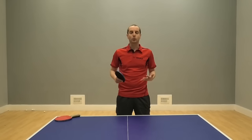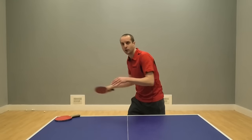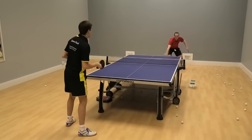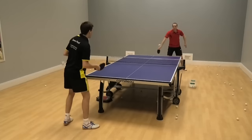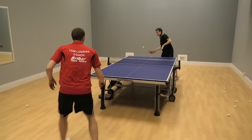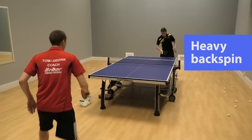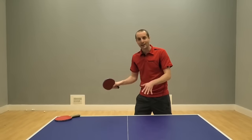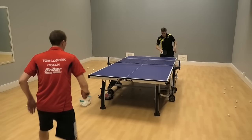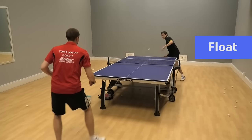How I learnt to play against long pimples players was using a simple tactic of alternating between topspin and push, topspin and push. And the logic goes like this: you do a topspin attack, the long pimples player chops the ball back, the ball comes back to you with very heavy backspin, which can be quite difficult to attack. But instead of attacking it, you push that ball back. Now typically the long pimples player pushes your push, but here the ball comes back as float.